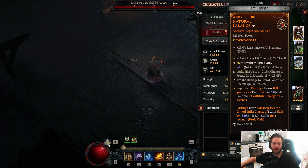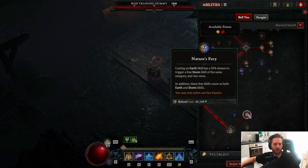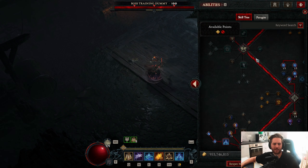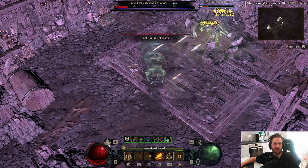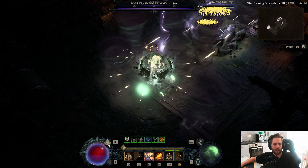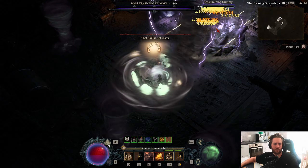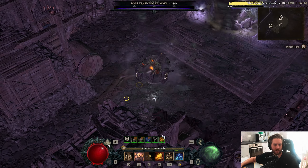Also press your Cyclone Armor on cooldown to activate your Earthen Bulwark through Nature's Theory, as well as Aspect of Natural Balance — so we get more crit chance and crit strike damage. Because we're playing with Nature's Fury, our Landslide can cast Lightning Storms, and our Cyclone Armor can trigger Earthen Bulwark, and also our Cataclysm can trigger Petrify. Just press all your cooldowns and spam your Landslide — keep Blood Howl and Cyclone Armor on cooldown, and you'll see your cooldowns reset very quickly.